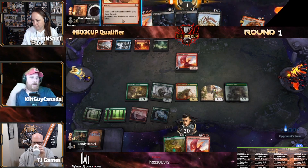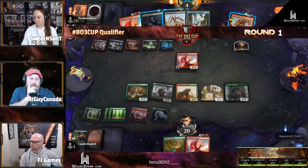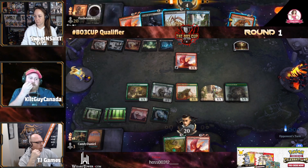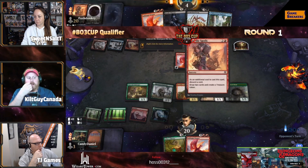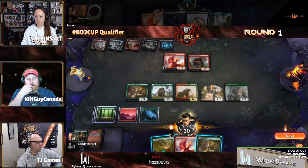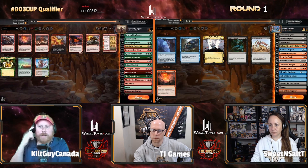Grixis has a Goldspan Dragon for the follow-up if they can get another red mana — seize the spoils. Unless there's a board wipe like Extinction Event, which could wipe out the entire board. If the Gruul player has Bonecrusher Giant and chooses even — oh my god, they went for Bonecrusher Giant. Gruul Adventures doesn't think they had an answer for it, and Gruul does Gruul things.